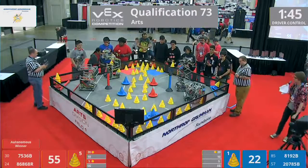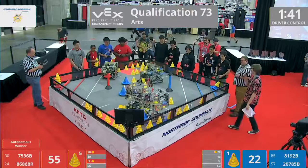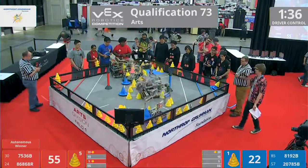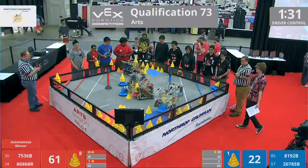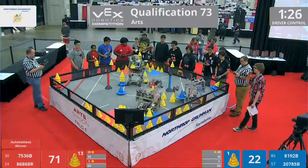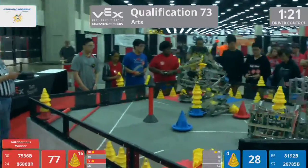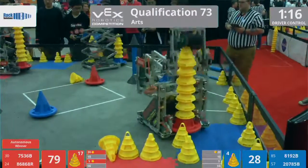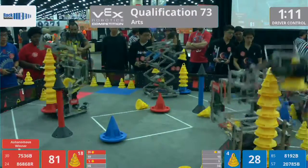The Resistance was an impressive 26-point autonomous, just barely outdoing 8192B. Now this 8192B robot is extremely tall — you see those scissor lifts on the side? Those stretch up to be about as tall as me, which is maybe six feet, so they can get some maximum stackage. But 7536B not to be outdone for the red alliance — wow, Rush Hour with their floppy little rocket league-esque antenna on the back is scoring up a storm for the red alliance.